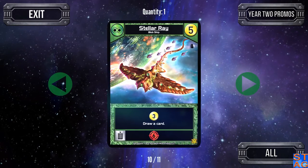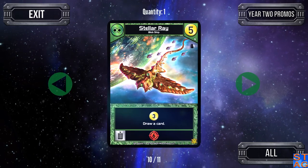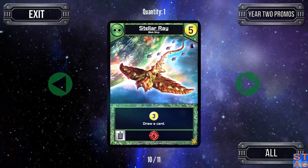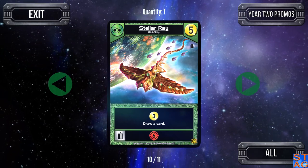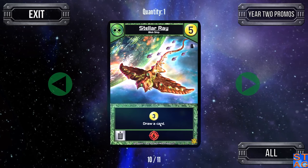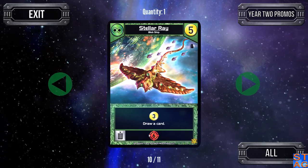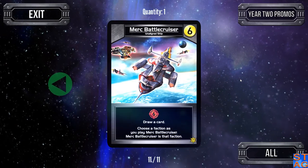The Stellar Ray from the Blob — another good card. I really like the Year Two promos; I don't think there's a bad card in all of them. It costs you five — every turn you get three trade plus draw a card. If you want to scrap it, you get six attack, which is enough to take out almost any base standing in your way.